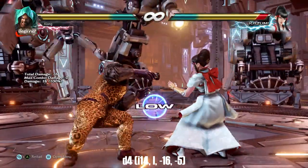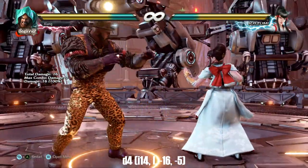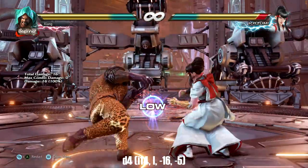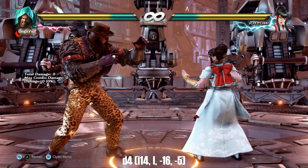Down 4 is insanely quick, has good range and decent tracking, and it high crushes. It's also a knee so it cannot be low parried. You'll see this often particularly as a round ender, but it is very unsafe on block so keep that in mind.